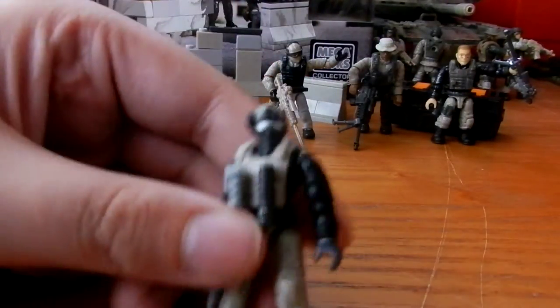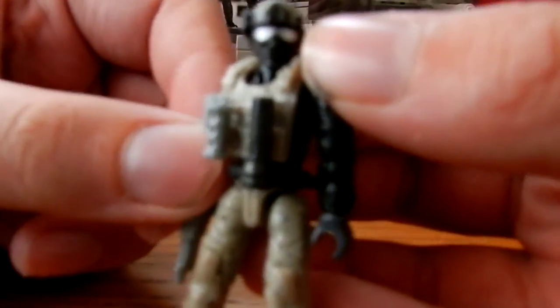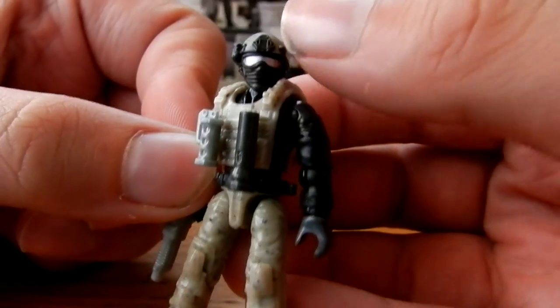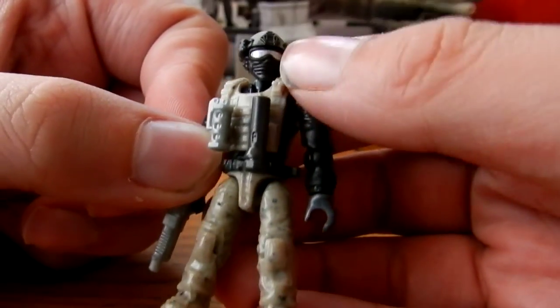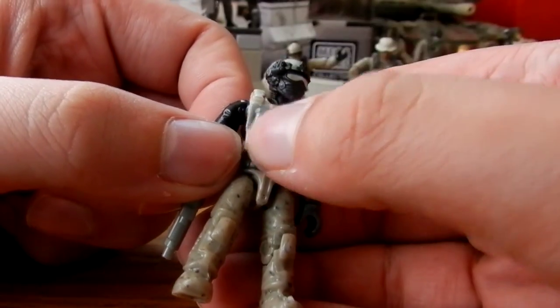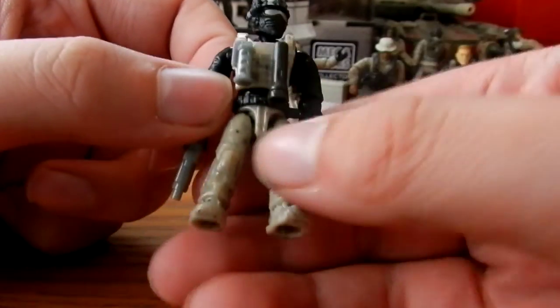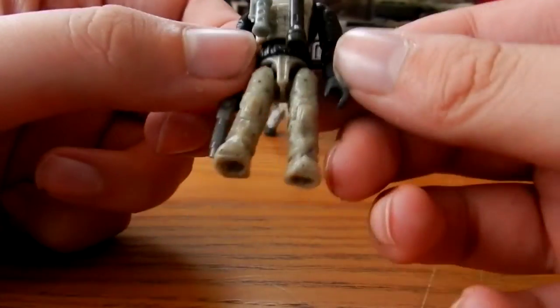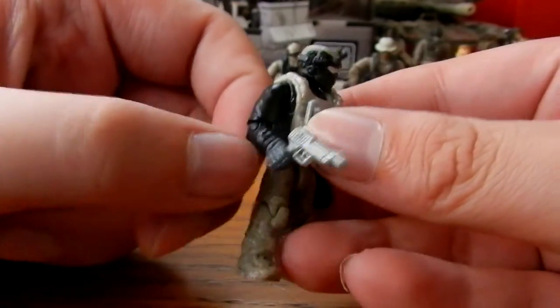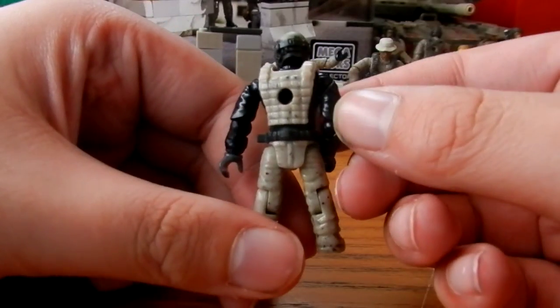Next we get probably my favorite figure of the set. He has a tan mask with grey goggles and a black cover - looks really cool. He has a grey torch, silver flashbang, tan vest and tan legs to match - looks really nice. He comes with a silver desert eagle style pistol, with nothing on the back.